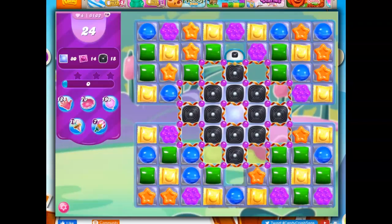Hi friends, this is Susie, your gaming guru, here to help solve the puzzle of level 6162 in Candy Crush Saga, where we have 24 moves to clear out 80 jelly, collect 14 wrapped candies, and 15 licorice.